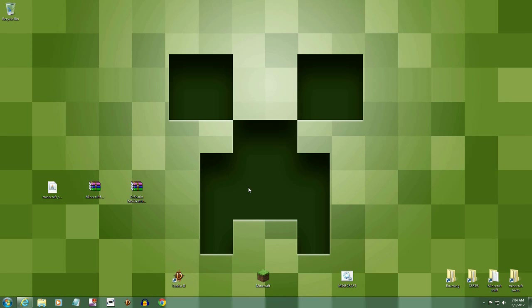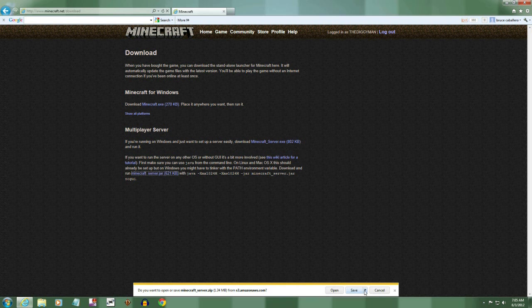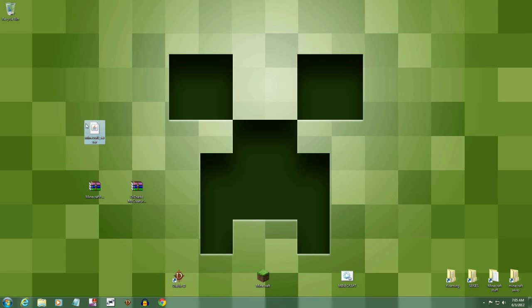First thing: you have to own Minecraft to get into a server. If you don't own it, it's not gonna work. Go to minecraft.net, go to your downloads, and you're gonna see the regular Minecraft and the server option. The one you want says 'minecraft/server.jar'. Left-click it and save it to your desktop.